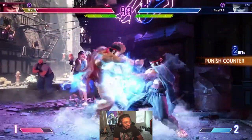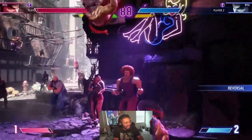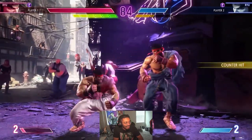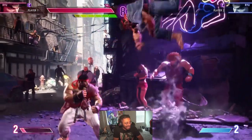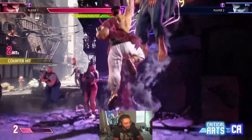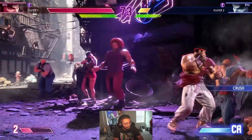I've seen one Ryu combo — they did like standing fierce, EX donkey kick, and DP. And I've seen Ryu do standing medium punch into standing jab or crouching jab. It looked like it could have been jab jab, but it looked like standing medium punch into crouching jab. Ryu truly has something unique in this game.